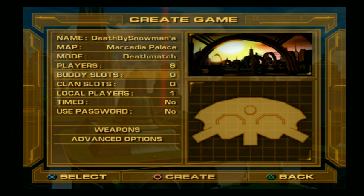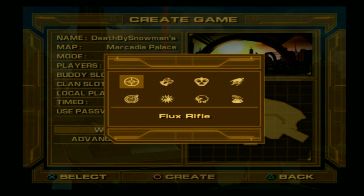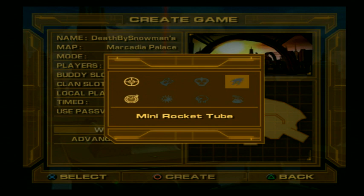I'm going to do a quick deathmatch at Marcadia Palace for now. Weapon-wise, the weapons that work against bots are the gravity bomb, blitz cannon, lava gun, flux rifle, and rockets. The weapons that bots can actually use against you are the rockets, flux rifle, and gravity bomb.